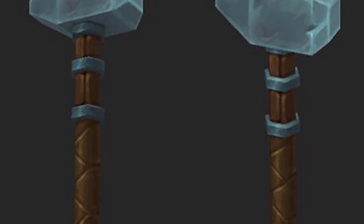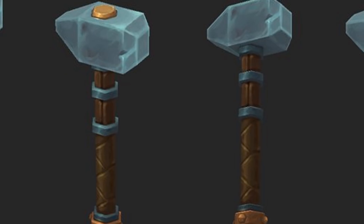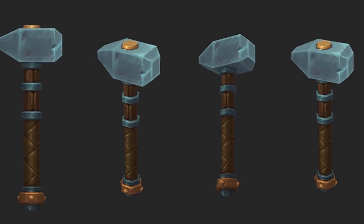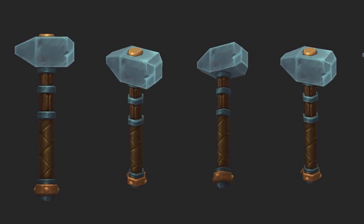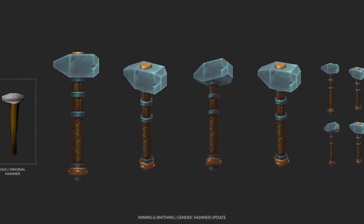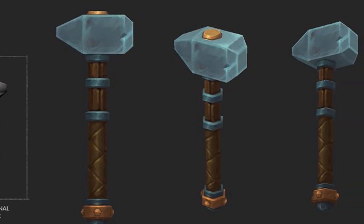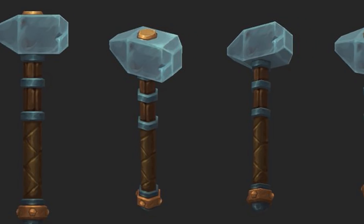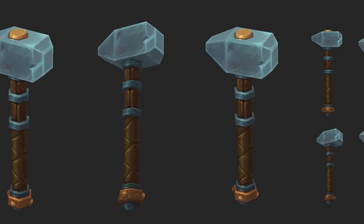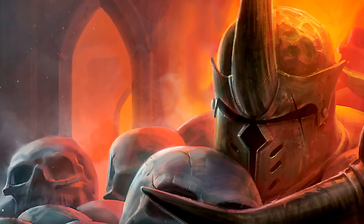This is obviously what you're gonna be seeing your character use physically whenever you make anything at an anvil, as you'd expect — assuming you're not using any other particular type of hammer like the Hammer-Tron from Invention. Obviously you would be using that one instead of this. But it looks cool overall, just nothing major in terms of improving anything about the build itself, just bringing it more in line with the modern look. So that's cool — that will be coming with the mining and smithing rework. This is just the generic hammer, but most people are gonna be using it because if you're not training Invention with your smithing you'll be seeing your character use this hammer.